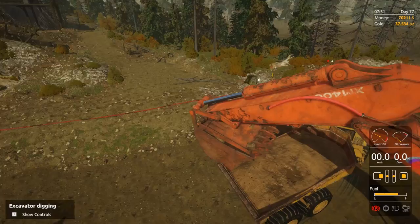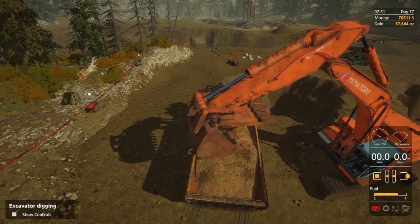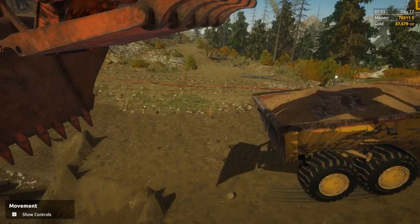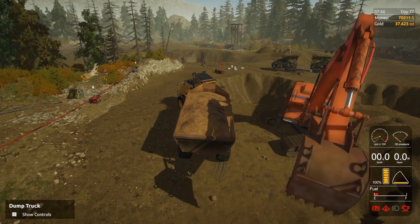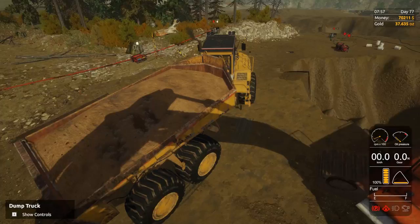One more scoop and then we hit 100%. Beautiful — let's get up there and dump this in, then start it up and come back to keep digging. After a couple minutes I'll get out and go shut everything off. You still want to shut stuff off because you're wasting a lot of power if you don't. I don't like pulling out of here — it's very tricky.